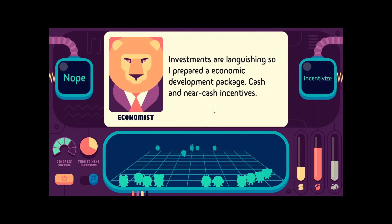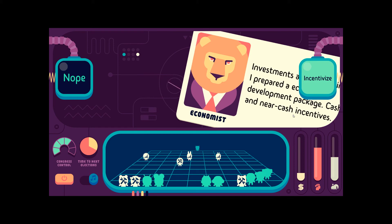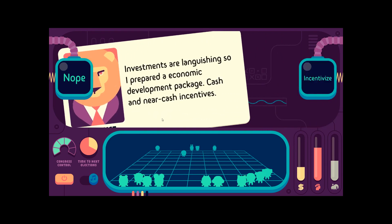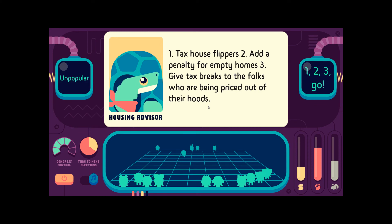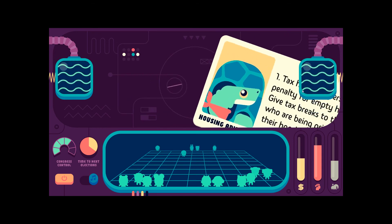Investments are languishing, so I prepared an economic development package — cash and near-cash incentives. No, that raises CO2 emissions. I'm good. Tax house flippers. Number one: tax house flippers. Number two: add a penalty for empty homes. Number three: give tax breaks to folks who are being priced out of their neighborhoods. Yeah, dude.